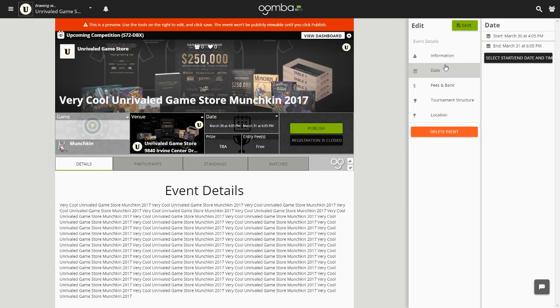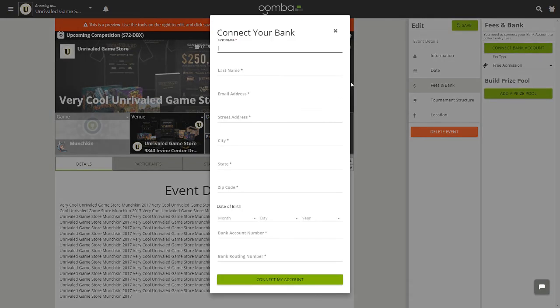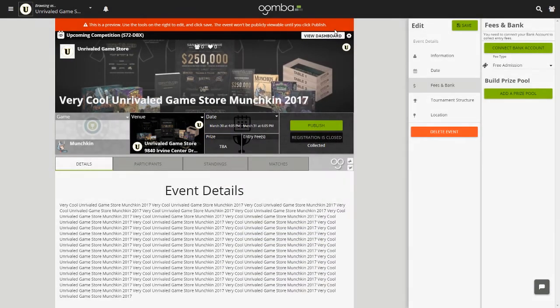The Date tab in the edit column will allow you to change the date and type of the event. In the Fee and Bank section, you can add a prize pool and set your admissions fee. However, you must connect a bank account before you can set up your admissions fee so we can also pay you. Certain states may not allow an admissions fee for tournaments due to state law — if this applies to you, Umba will let you know. To connect your bank account, click the Connect Bank Account button and fill out the form. Participants can pay online with their credit cards or pay with cash at the venue, and the Tournament Organizer can mark them as paid in the system.